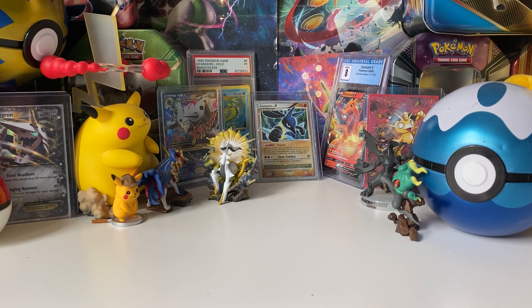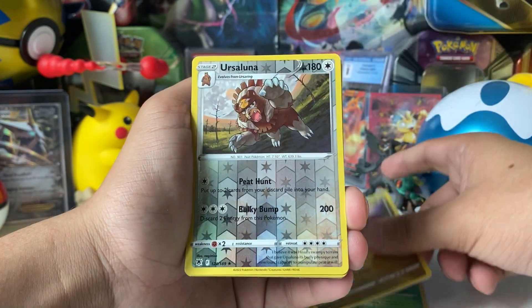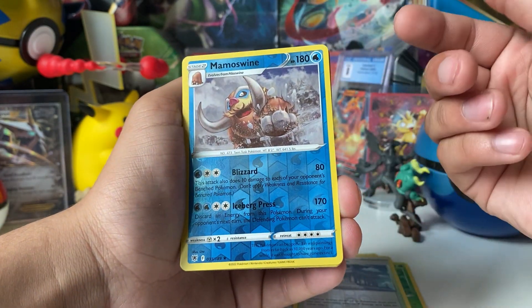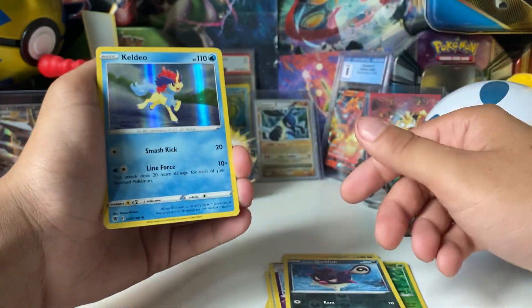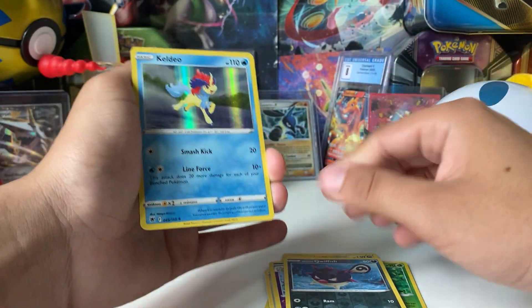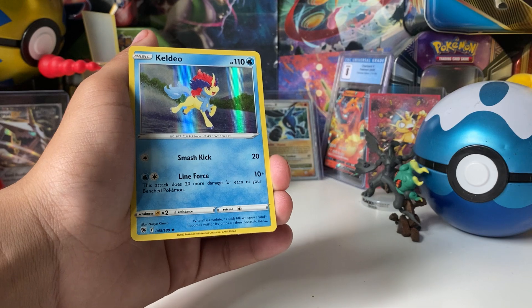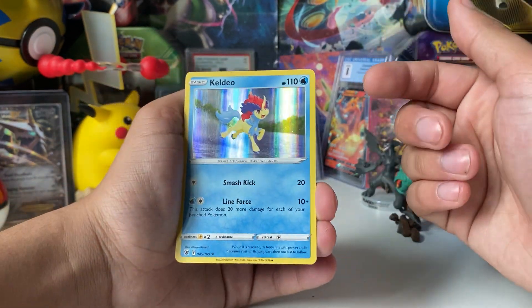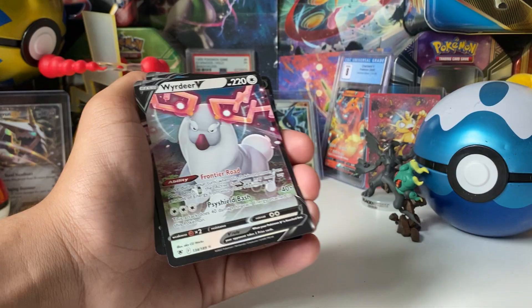I'd say this is a pretty good pull overall — slightly above average. We got uncommons, multiple rares, reverse rares, a holographic, two V-Stars, and a V card. The only thing that would have been better is an actual chase pull from a reverse slot. I believe some cards are in the reverse slot for this set, though I'm about 50/50 on that. So yes, above average pulls.